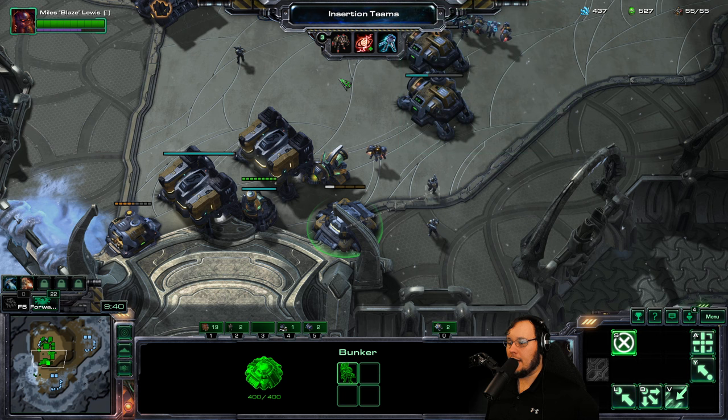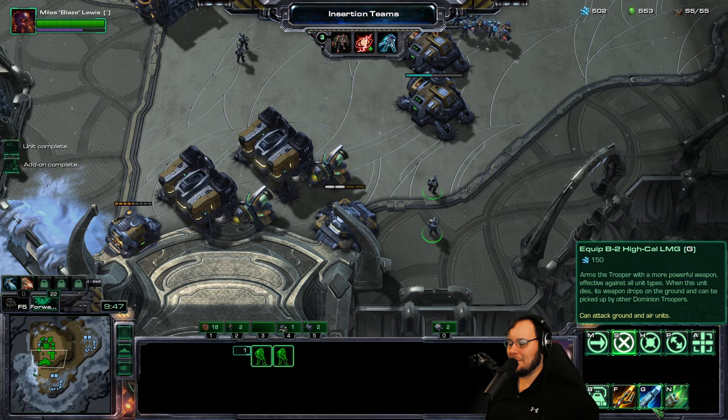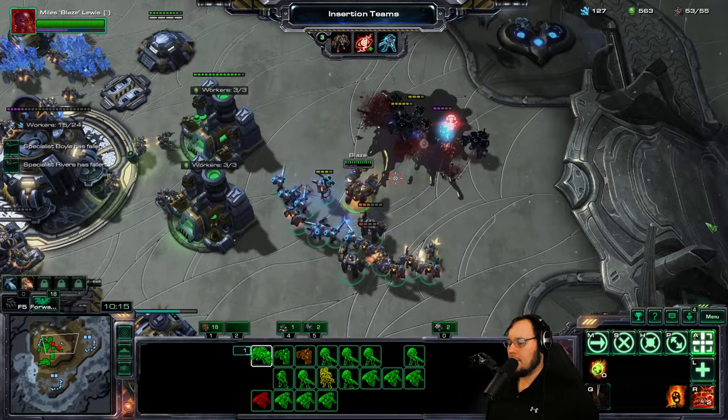These guys out. So the enemy is gonna be Marine, Marauder, Medic, Ghost, Viking — I got feared again. Equip that to increase the range. Oh, the Vikings land? Well, good thing we got that bunker. And then Aegis Guard — first we need the Armory going and we can get one of these.